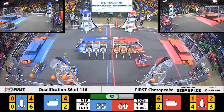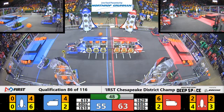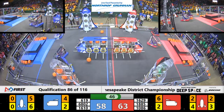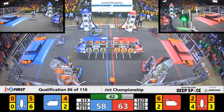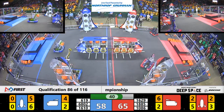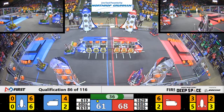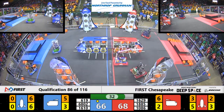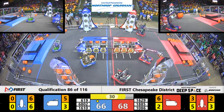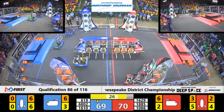Cavalier Robotics over here grabbing a hatch panel from their loading station. They head over to the cargo ship. 6802, Mean Caymans — they're going around to pick up cargo that's loose on the field. They grab one. They head over to the cargo ship. 619 grabs a cargo, gets it out of the way, and grabs another hatch panel. 1610, Blackwater Robotics, working on it.